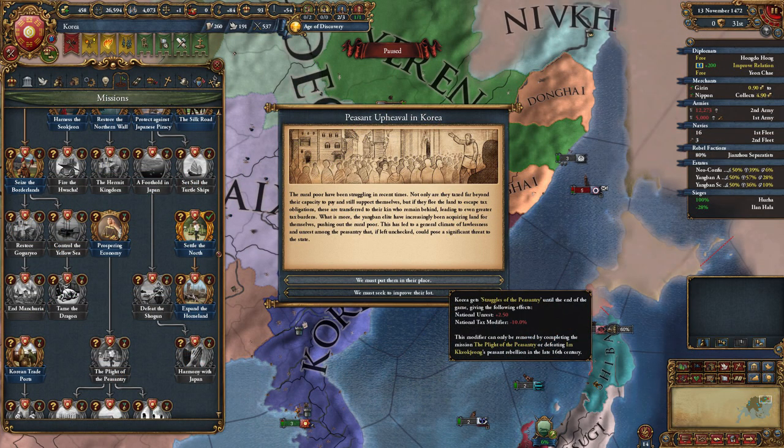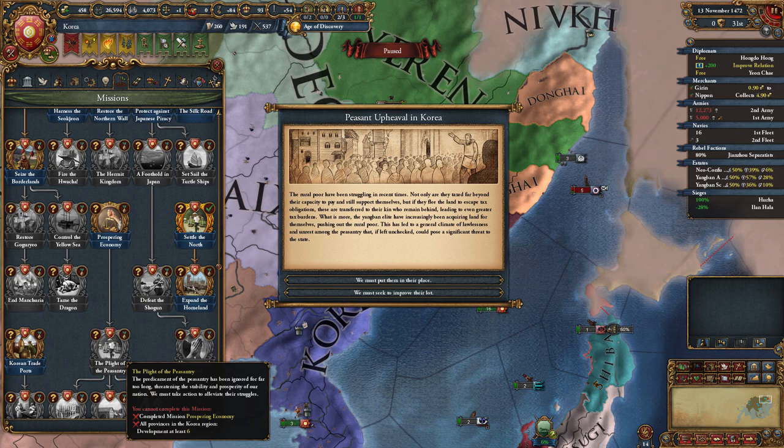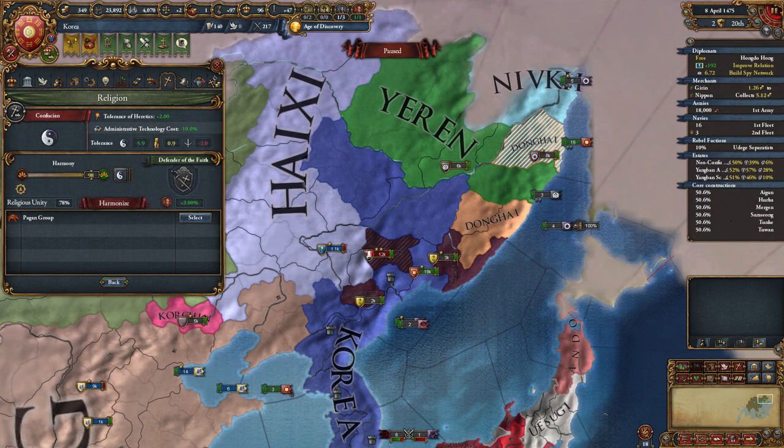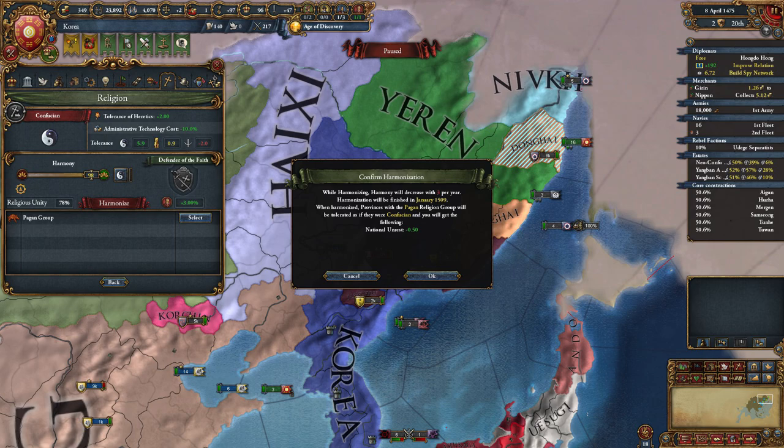Around this time, the first peasant event happened. There are new internal strife events in Korea now, where you get modifiers like plus 2.5 national unrest and minus 10% tax modifier — which is pretty bad — but you can remove it by completing a mission, which is fairly easy: you just need to dev up the Korea region a little bit. There are also nice events like one giving permanent minus 1 national unrest and stability cost modifiers, so that's nice. Also, once the harmony is close to max, we will start harmonizing the pagan group, as we will be expanding into a lot of Tengri provinces.